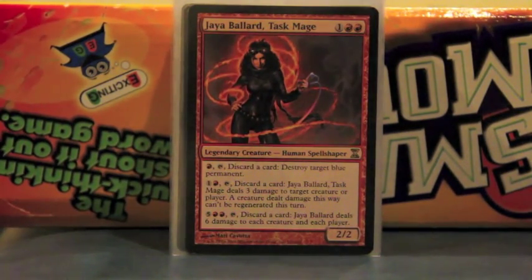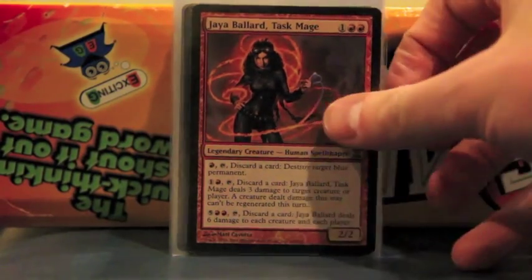Riku Ballard is a funny card because it's basically the old school first planeswalker — even though it's not a planeswalker, it's kind of the same idea. It has three different abilities, each one stronger than the other, and it kills itself with the last one, which does lots of damage to each creature and each player — so it's a board wipe. The first ability can destroy blue permanents, which is good against any deck that runs blue. It also does three damage to a creature or a player and they can't regenerate — incinerate on a stick. And you can discard things like Anger, which gives your creatures haste when it's in the graveyard.